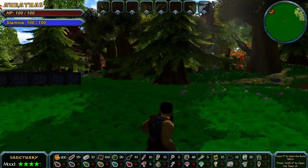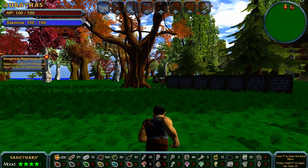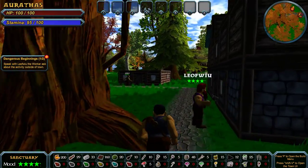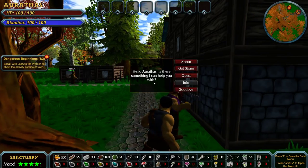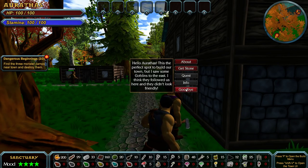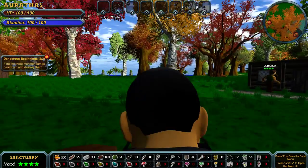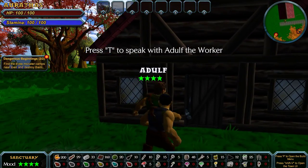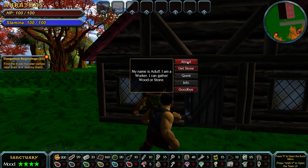There we go. Can I go see these buildings? Speak with Leofu the worker to ask about the activity outside of town. Oh, we have quests! 'Hello Rathus, there's something I can help you with.' Quest. 'This is the perfect spot to build our town, but I saw some goblins to the east. I think they followed us here, and they don't look friendly.' I'll go do that in a second. Let me talk to this dude. I can gather wood or stone. We'll build this stuff first.